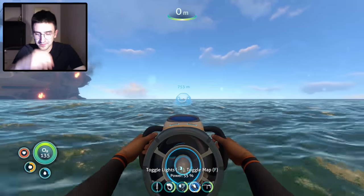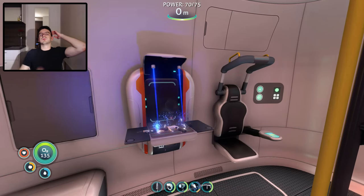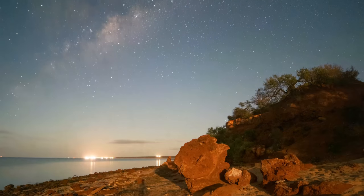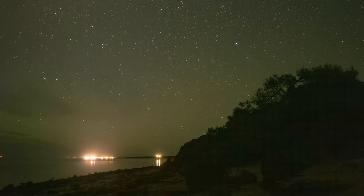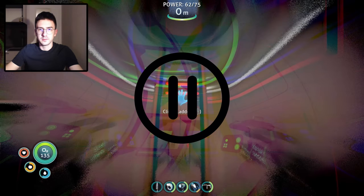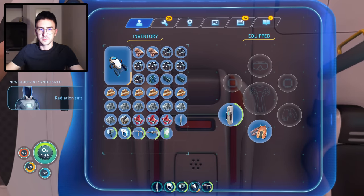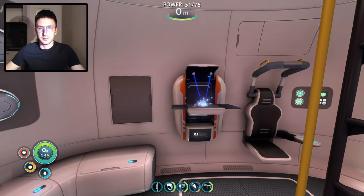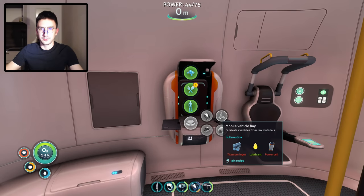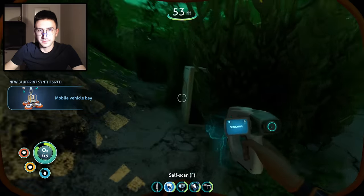With them in my pocket, I swam back, and with one more cave sulfur we got our hands on the laser cutter. At this point I actually took a break and came back the next day, and as soon as I unpaused, the Aurora decided to explode. So there it goes — that only meant one thing: I now had the radiation suit blueprint. Crafting it wasn't particularly challenging, so I quickly built myself a new outfit. I also decided to build the mobile vehicle bay, which I'd finished finding the parts for earlier.